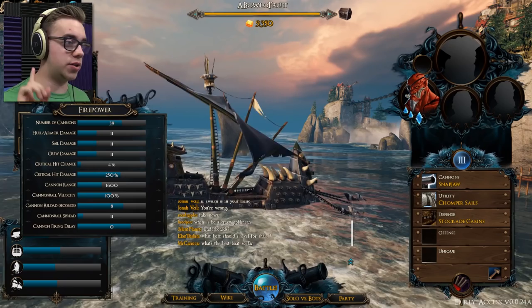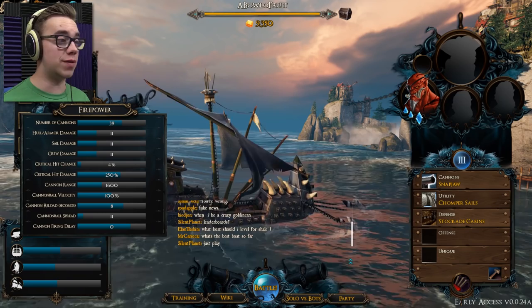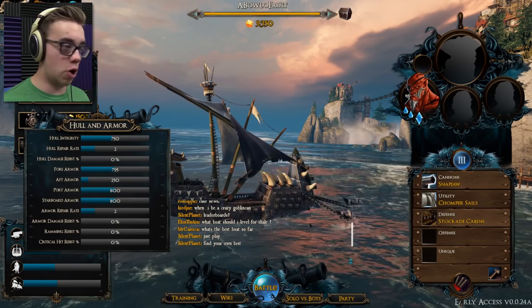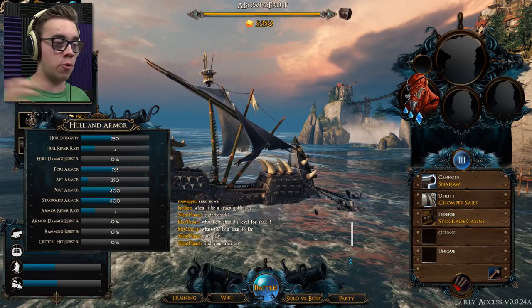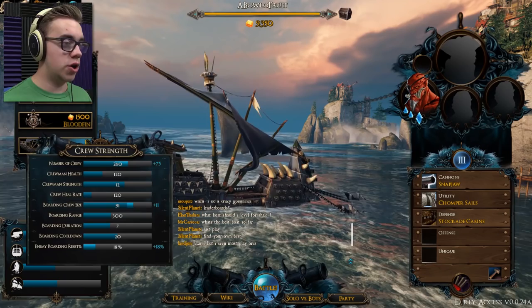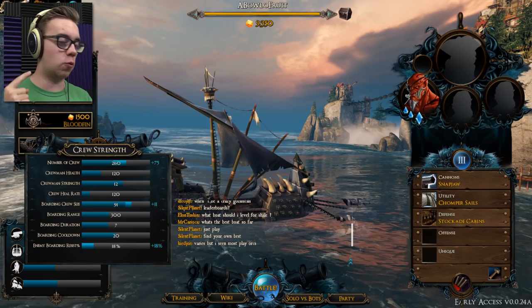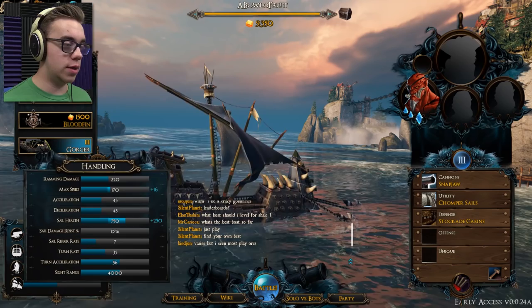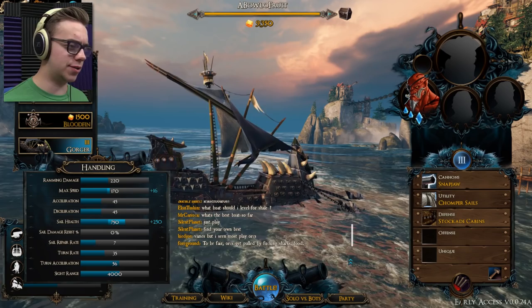Every ship comes equipped with firepower — it has a whole spew of numbers. You have hull and armor: firepower is essentially just DPS, hull and armor is how much health you have. When you repair, it also shows you the armor on each side of your boat, so depending on where you get hit you might take more or less damage. Your crew strength is important because crew is what reloads your cannons, what boards for you. When you lose a crew you're super vulnerable and you might as well be dead in the water, so you want to go after the enemy's crew. And then handling involves speed, acceleration, deceleration, all that kind of stuff.